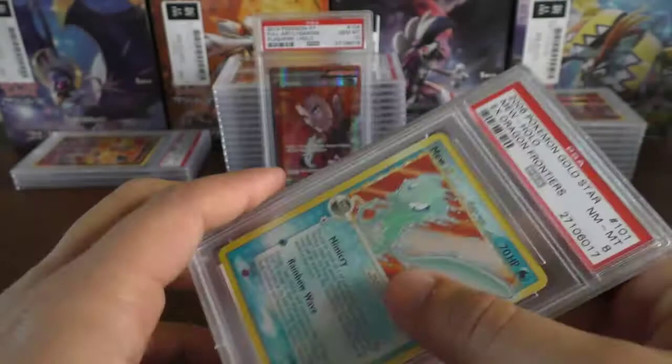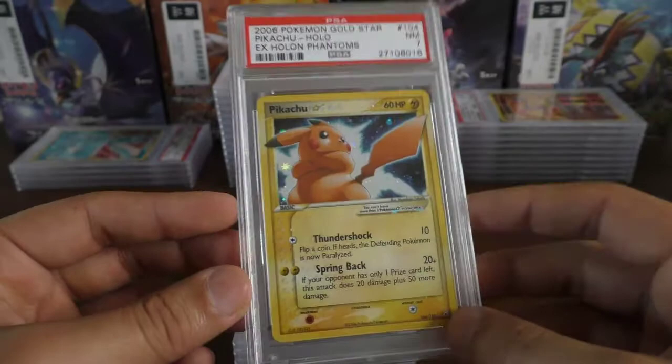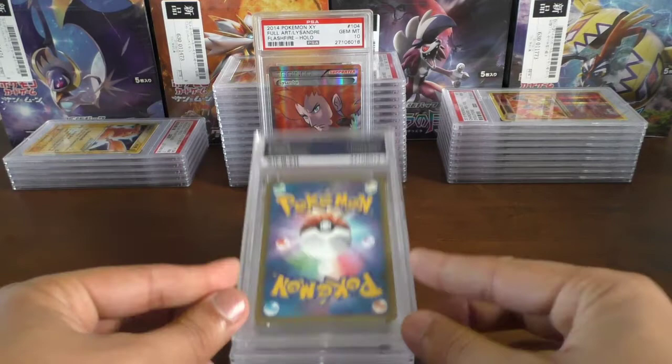Next we have an English card — a little bit of edge wear in the top — and it's the Pikachu Gold Star. We have a near mint 7, which is pretty poor. I wouldn't go below 9 on my graded gold stars, so this one will probably be sold, or I'll crack it open and keep it ungraded.